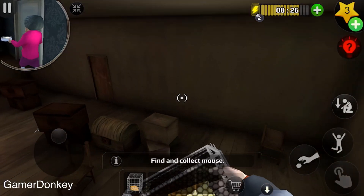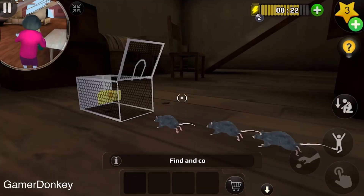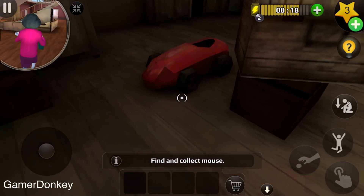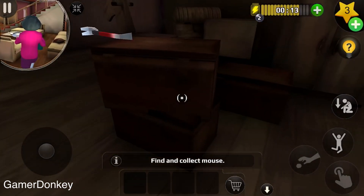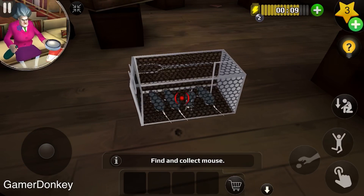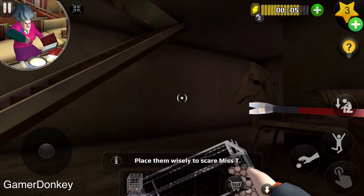Okay so we'll use this door that's underneath the stairs and there are the mice. Let's just throw the trap down and then they go — got them! Where are you trap? There it is, okay let's grab the trap. Now we've got to go back to the kitchen and we are going to put these rats in the oven.